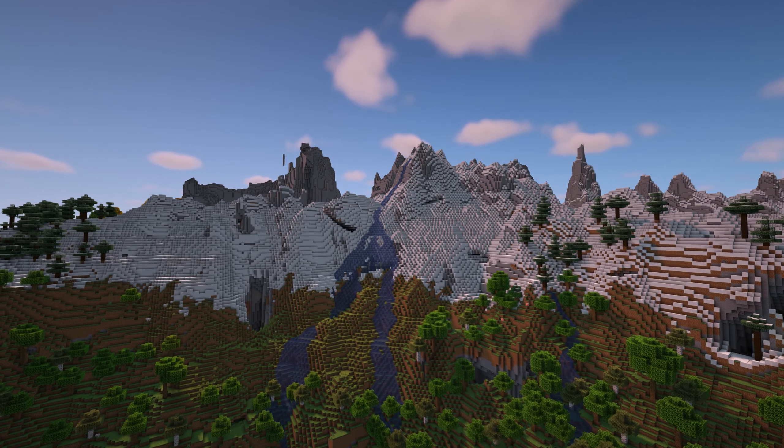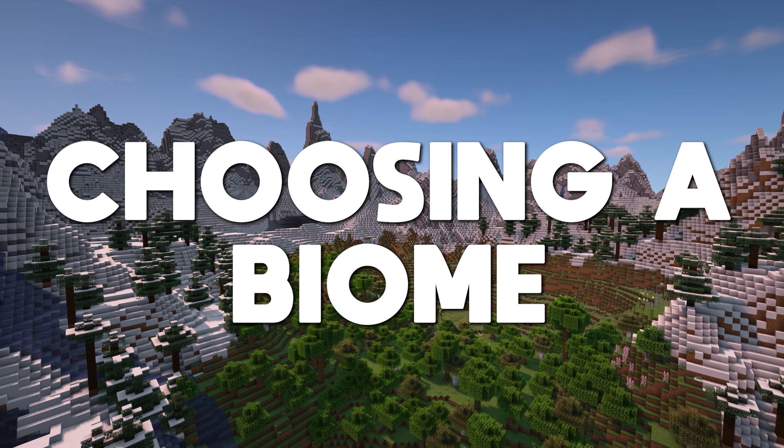This first seed has a huge meadow inside a circle of mountains. This would make a great location for a base, a village or even a large farming area. This next seed is a giant mountain range filled with many peaks and rocky terrain. This would be great for mountain houses or even a cliffside village. And finally, this last seed is a mix of everything — you have the meadow and forest area in the middle with many peaks surrounding it and large valleys too.